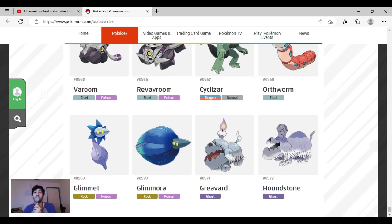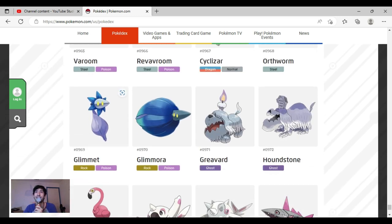Glimmet is really cute — I really like it. Its eyes and its shape look like a modern-day lily, and I love the rock petals and everything about its shape. Glimmora is very interesting — I actually designed a fakemon somewhat similar to it. I sometimes like the colors, sometimes like its face, sometimes like its design concept, sometimes I don't. It's a debatable design overall.